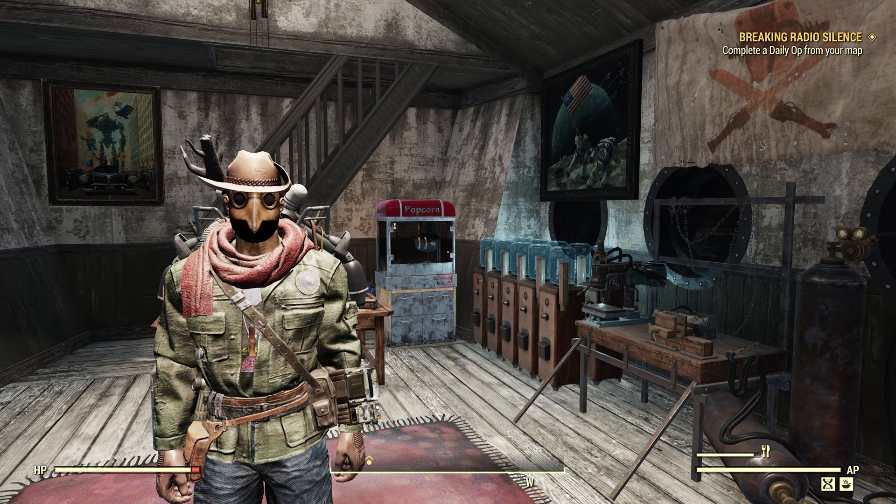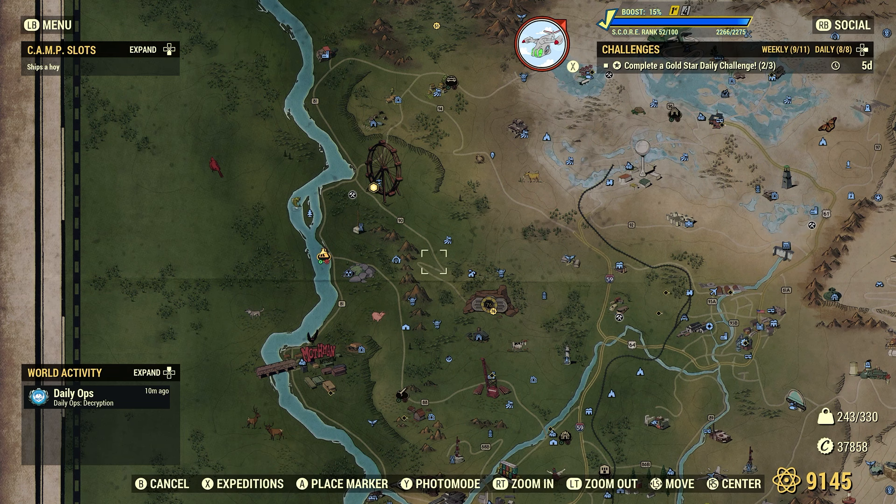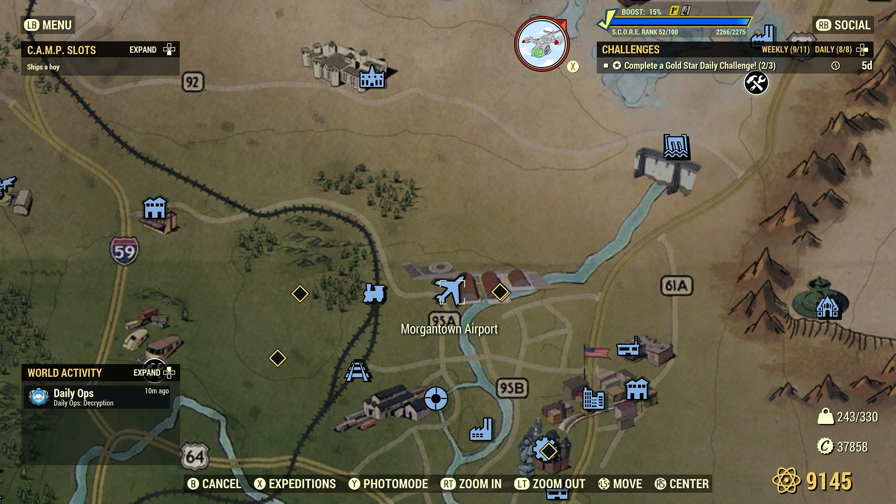I just buy plans and stuff I don't even need just to make room for caps, to do daily and weekly challenges where we have to collect caps. We're going to look at a couple methods here in this video, and the first thing is a couple of spots I like to check — right here at Morgantown Airport. I talk about this all the time during my daily and weekly challenge videos.